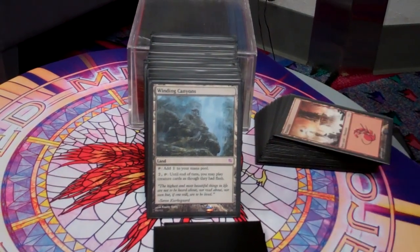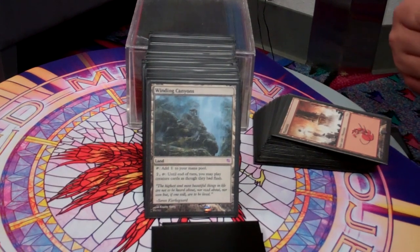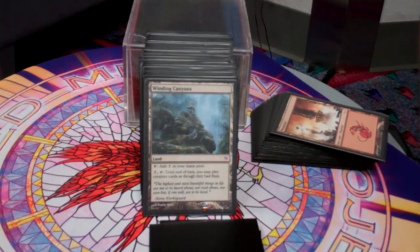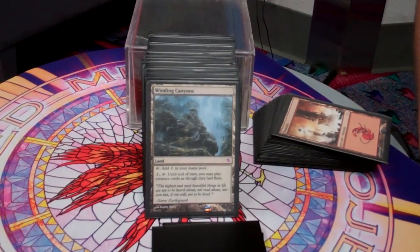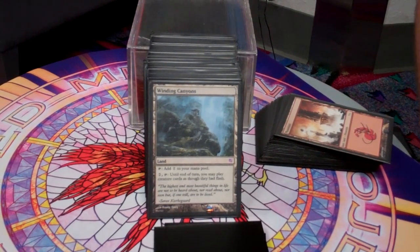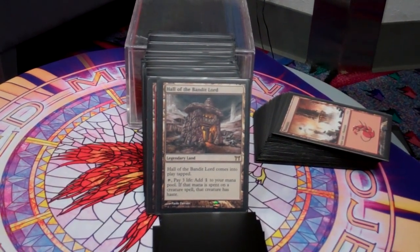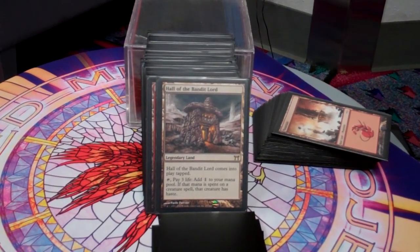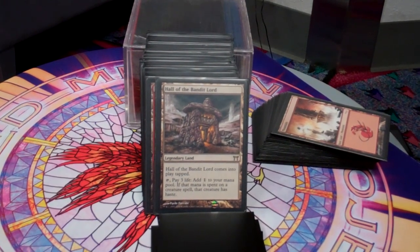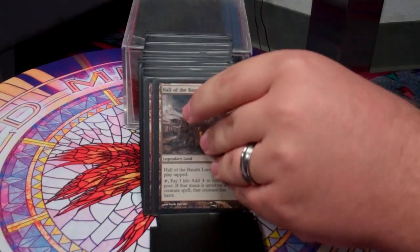Winding Canyons — this is actually a proxy — but it allows me to put in my beaters at flash, basically giving them haste. I get to just put them into play and swing with them immediately, so that way people don't have an opportunity to remove them. Hall of the Bandit Lord does the same thing, giving them haste. Three life is definitely a reasonable price to pay to have my beaters hit the board and start attacking immediately.